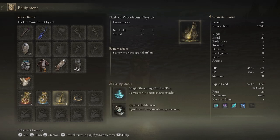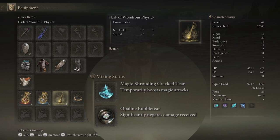Finally, my Flask of Wondrous Physic was a mix of Opaline Bubble Tear, which provides a damage shield, as well as Magic Shrouding Crack Tear, which temporarily boosts magic attacks.